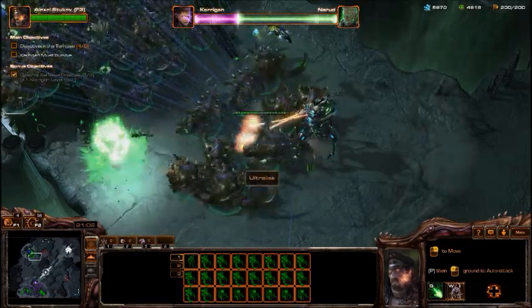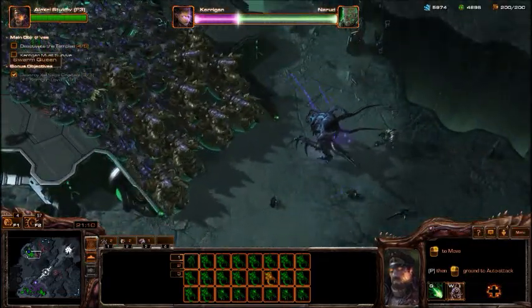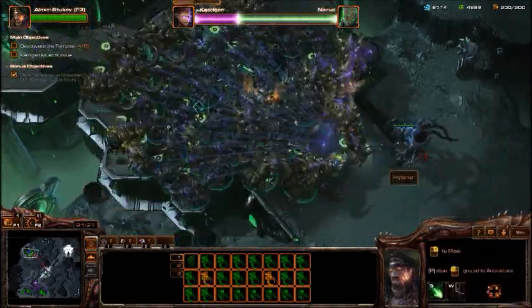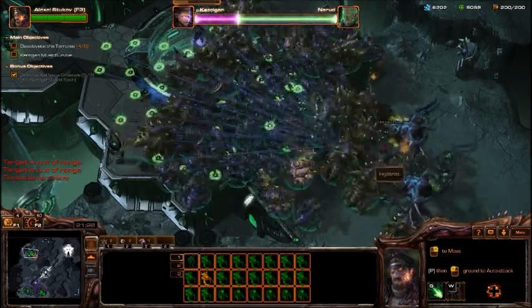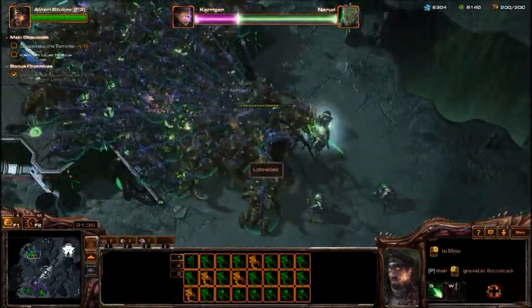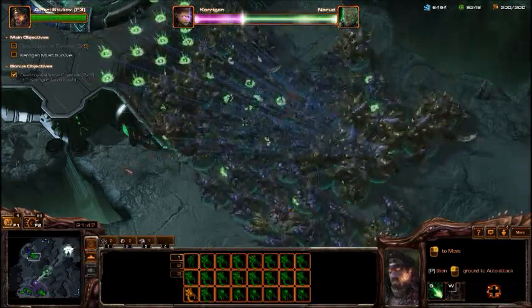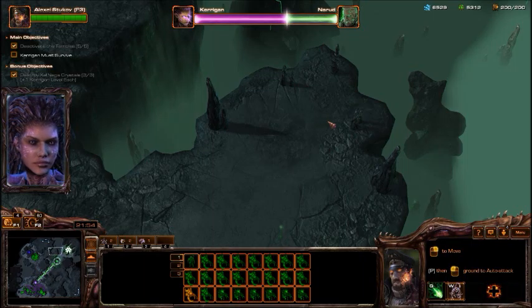Here they're warping in Colossi. If I was really good at macro, I would have been making Infestors instead of Swarm Queens - every time they summon Colossi or any of that stuff, just use the Infestors to take them and take the Stalkers too. You can take anything the Protoss produce aside from Zealots with Infestors - that's their strong suit against Protoss. The Protoss do have a strong suit against Zerg though, because the Zerg don't have a very strong air defense, so they can be taken out of the air very quickly.